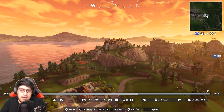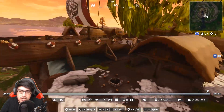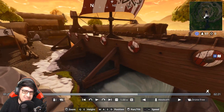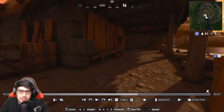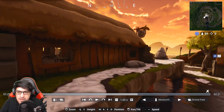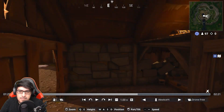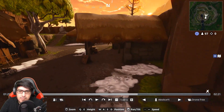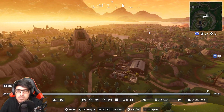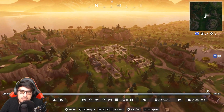The God of War Land is so familiar if you've seen the new God of War — nothing has changed for Greasy Grove, Tilted, Shifty, or Pleasant. There's a little viking ship here. The way the houses are built just feels like God of War, which is obviously based on Norse mythology. It looks pretty sick. Not a whole lot of loot there, but it's a really cool place to land. Snobby, Haunted, Pleasant, Junk Junction, Loot Lake, and the Motel are all still the same.